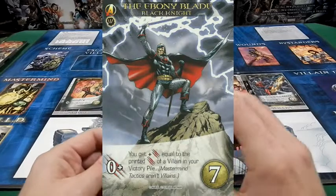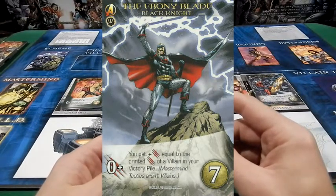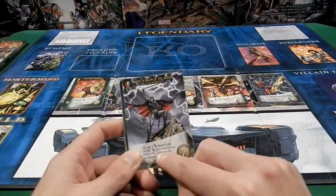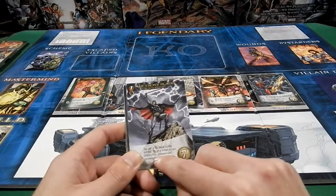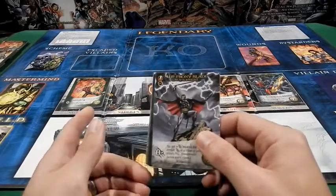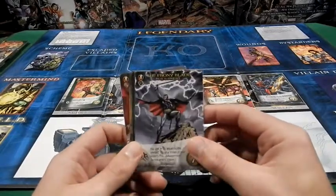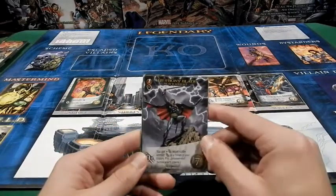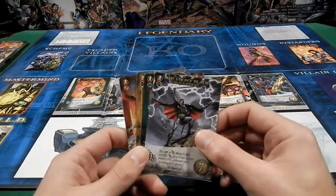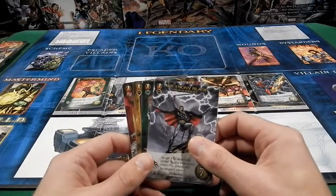Now the Ebony Blade — I said I like it less than Flying Steed, but that doesn't mean it's a bad card. It has zero attack, but its attack is equal to the printed attack value of a villain in your victory pile. Note this does not count towards Mastermind Tactics, because they're not villains. I can see why the creators put that in — because if they did, it'd be kind of broken. You'd essentially get a free Mastermind hit every time you had the Ebony Blade. The hard part is you have to fight that villain first and get it in your victory pile — so a little more situational. But to maximize its potential, you need the heavy-hitting villains already in your victory pile.